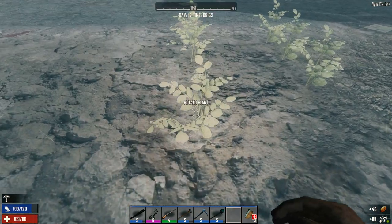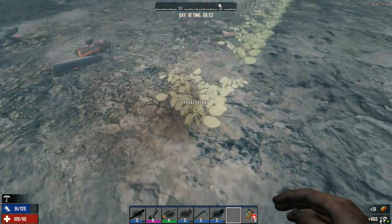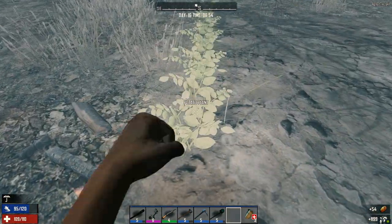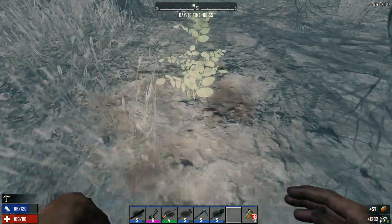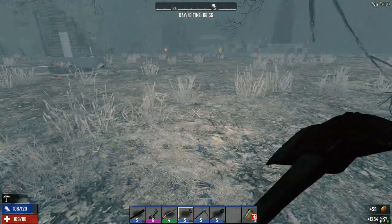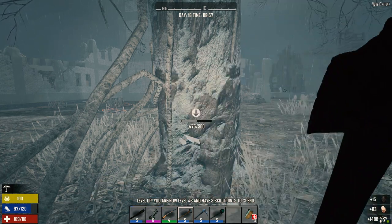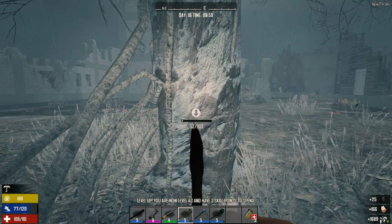We've got those mushrooms from the cave, so we can make mushroom seeds, and these potatoes will get us potato seeds. There we go — level 43! Three points to spend.